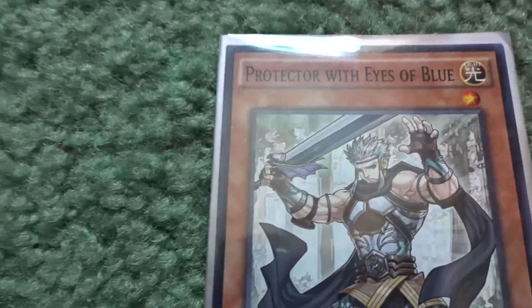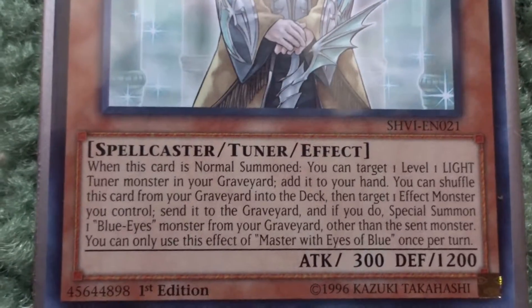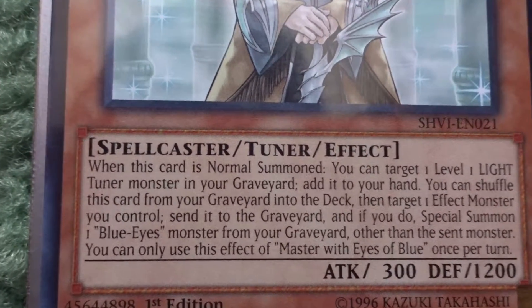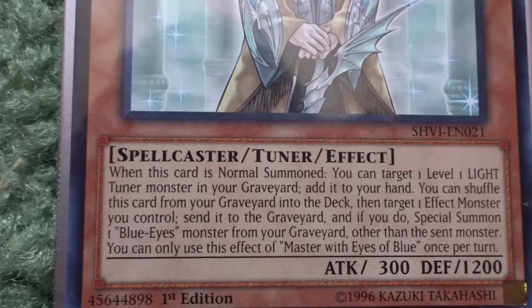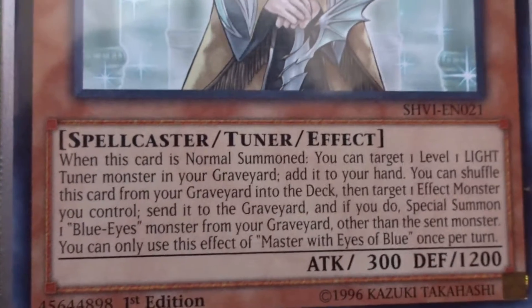Next is Master with the Eyes of Blue — also a level one light tuner. When this card is normal summoned, I can target one light tuner monster in my graveyard, add it to my hand, and shuffle this card from the graveyard into the deck. Then I can target one effect monster I control, send it to the graveyard, and if I do, special summon one Blue-Eyes monster from my graveyard other than the sent monster. This effect can only be used once per turn.